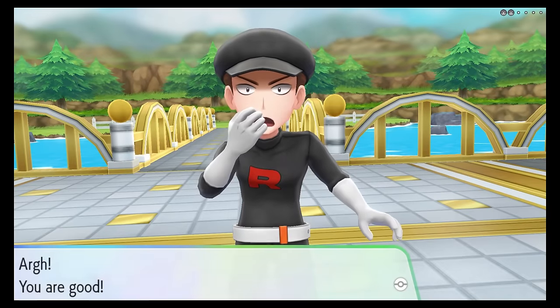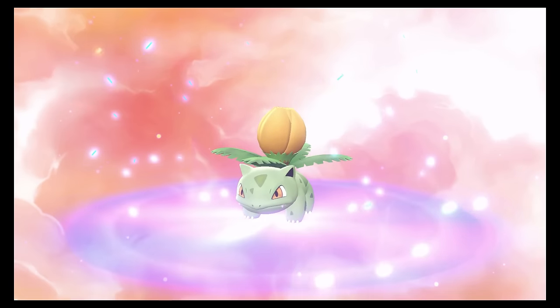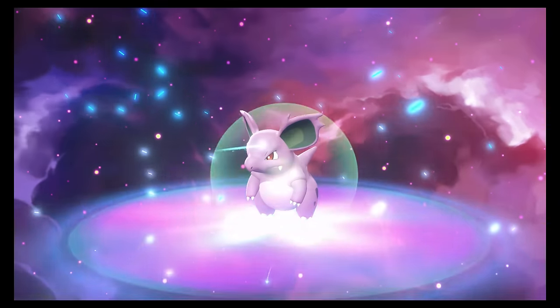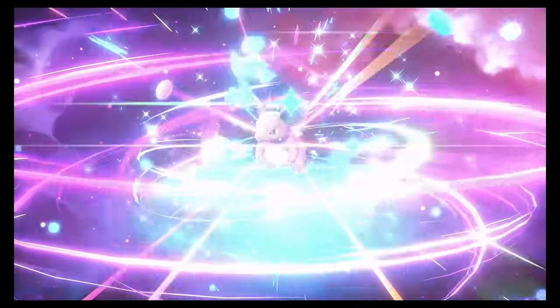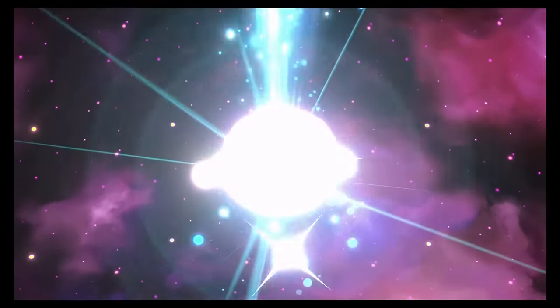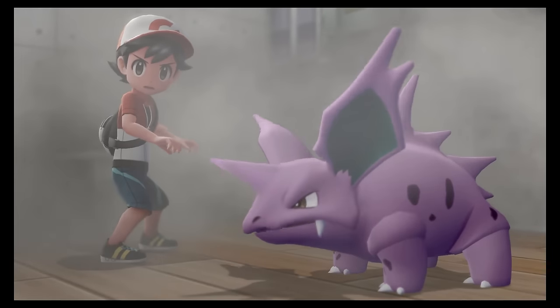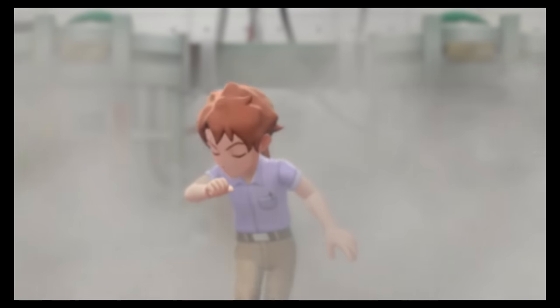Moving on, we beat the trainers at Nugget Bridge, and the battles there helped Eureka evolve into an Ivysaur — such cool colours. Sura also evolved into a Nidorina, and then I immediately used a Moonstone to evolve her into a Nidoqueen, a powerhouse that will be a huge help in our battles for the foreseeable future.